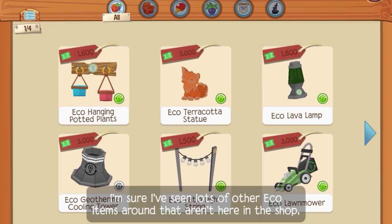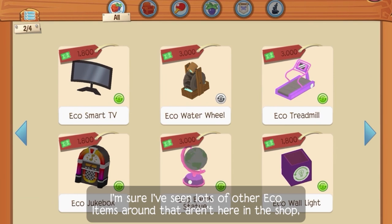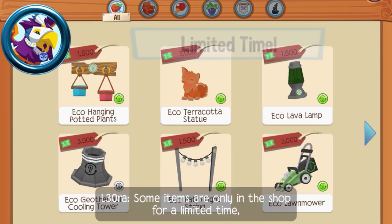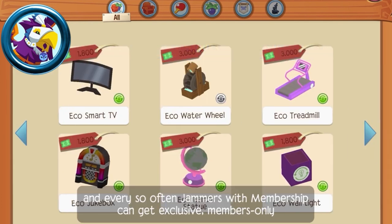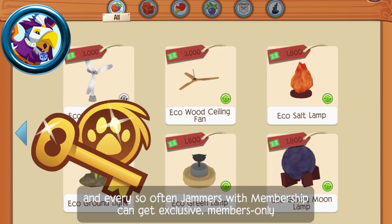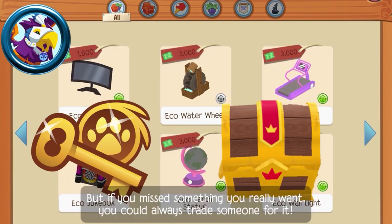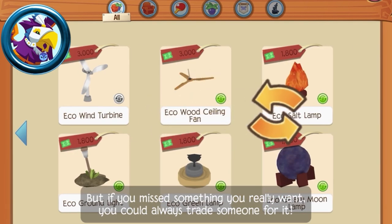I'm sure I've seen lots of other eco-items around that aren't here in the shop. How do I get them? Some items are only in the shop for a limited time. And every so often, jammers with membership can get exclusive members-only eco-items from packed chests or as weekly member gifts. But if you miss something you really want, you can always trade someone for it.